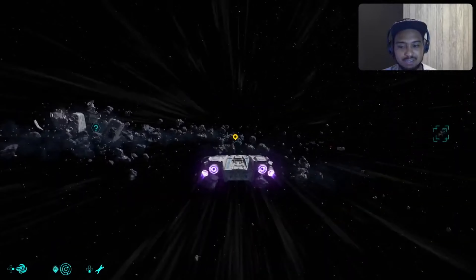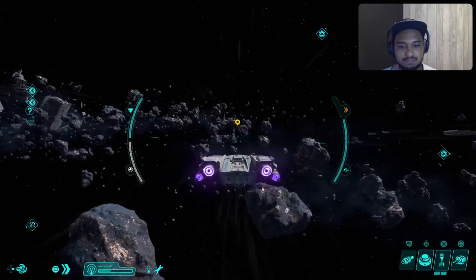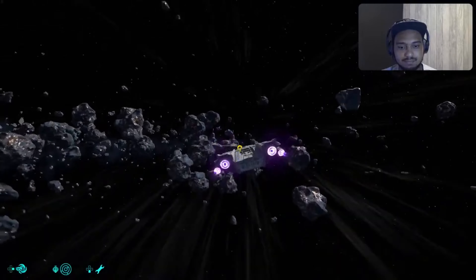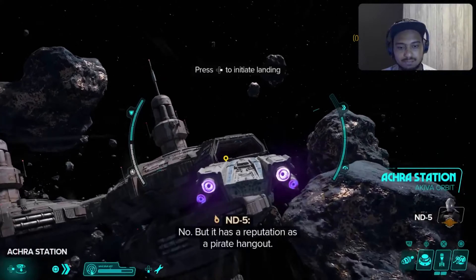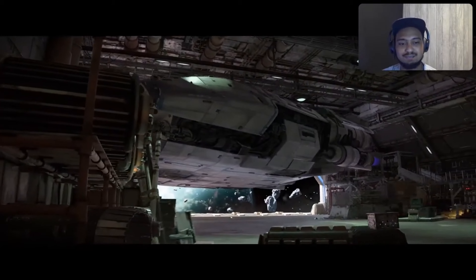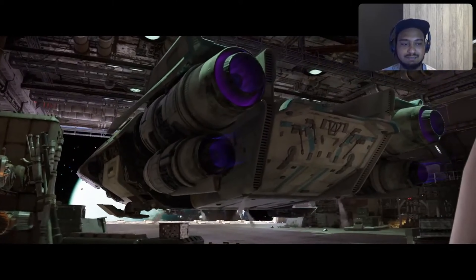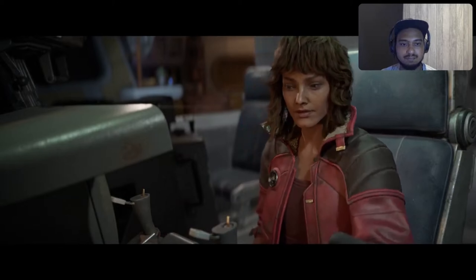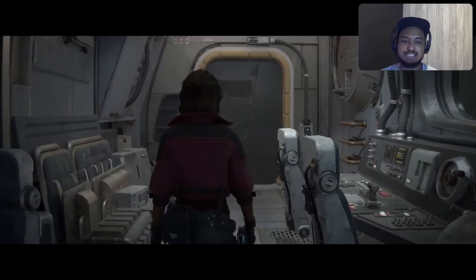We're going to follow this one through all the way to the end, hopefully. Let's go around to a space station. Let's hope this mission is simple — nothing too crazy like sneaking around. Sneaky sneaky, as you can see — as much fun as it is, it's not my strength.